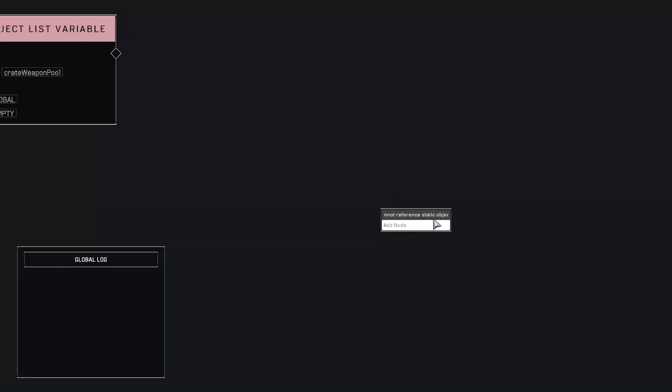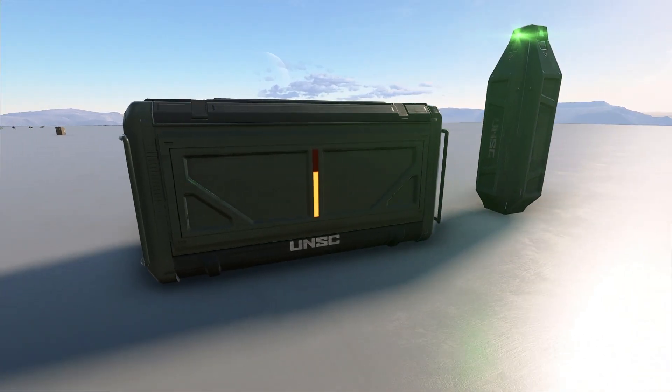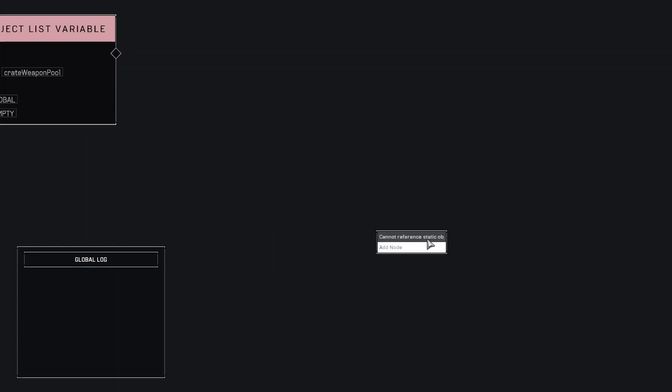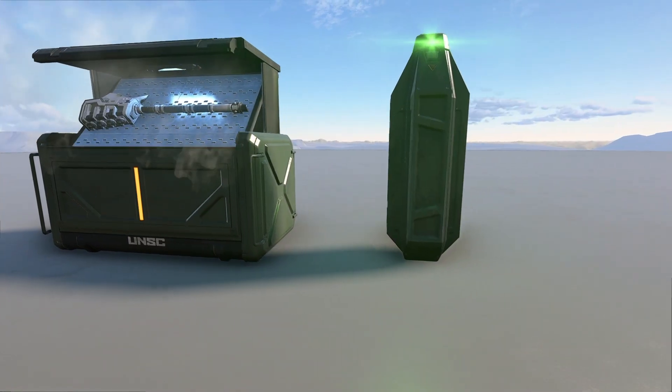Quick note: the equipment isn't working right in this build so I actually can't add them to the basket loot pool just yet. For the other two loot types I'm planning to use this weapon trunk for power weapons and the ordnance pot for legendary power weapon variants. Unfortunately both of these are also broken in this build, so I'm limited in what I can do with them at the moment. In fact legendary variants currently aren't working on pods, so for now I have them spawning in the trunks and the regular power weapons on the pods.